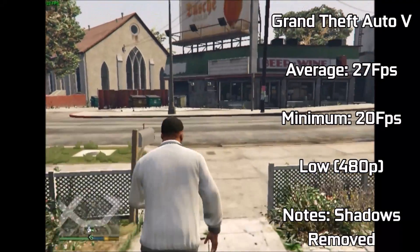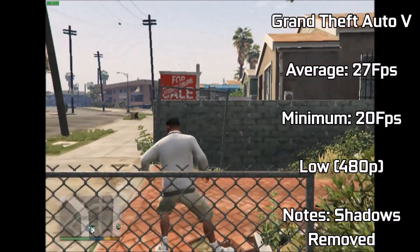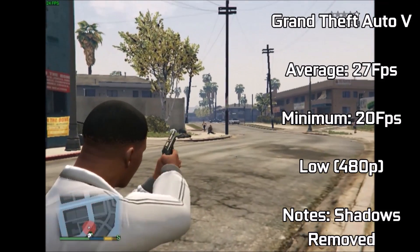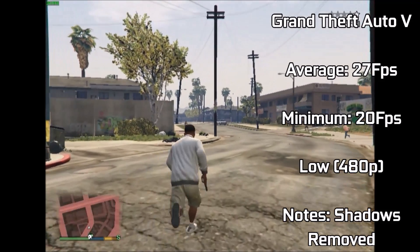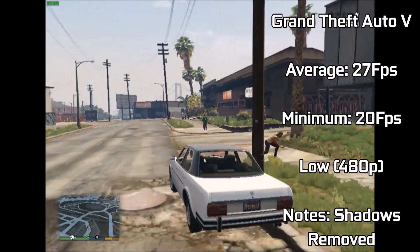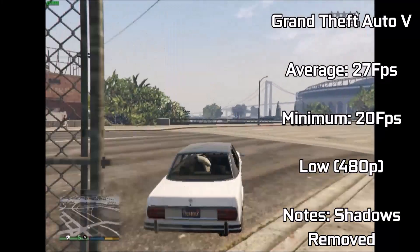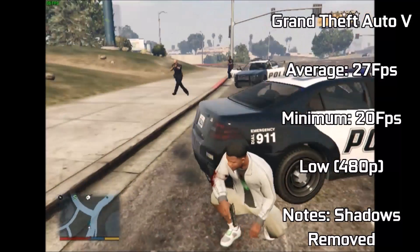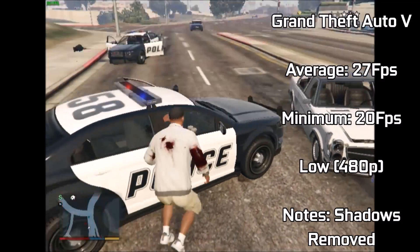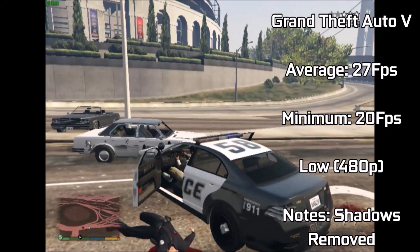When we removed shadows from the game, things began to look much better for the card, with averages hitting around 27fps and the game feeling overall much smoother — over that 24fps threshold many consider cinematic. With a few more tweaks the game stayed above 30fps, with only driving through cities bringing the average down, touching a minimum of 20fps. GPU usage during this time was pegged at 100%, meaning the only real weakness was the card itself, not the drivers. For a £2.50 card, I was impressed.